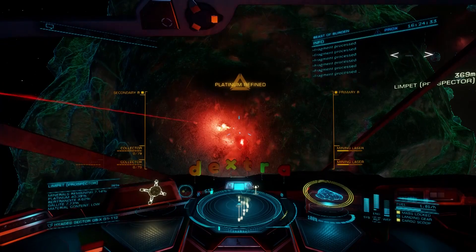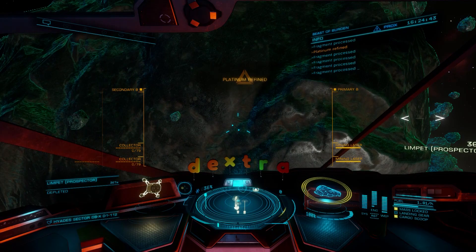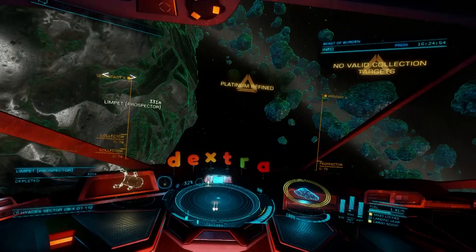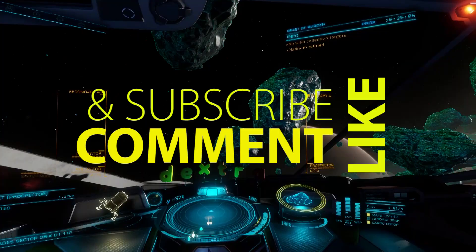To get this done, we're going to start with the Python build we used to unlock Marco Quint. Check the description for Coriolis links to all the ships mentioned in the video, and while you're there, don't forget to like, comment, and subscribe for more Elite Dangerous content. It only takes a moment, but it really helps to keep your old Uncle Manus in cockpit nightlights and antidepressants when he's forced to mine against his will.